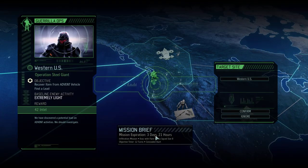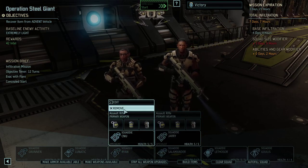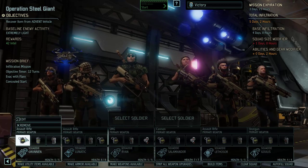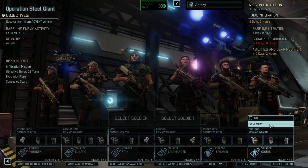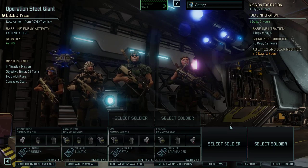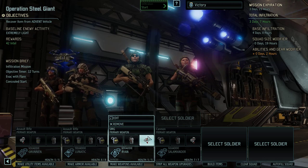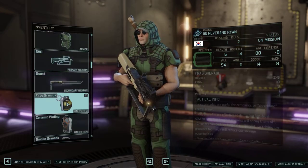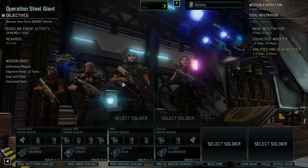New guerrilla operation — we've got three days to recover an item. Let's try it. We definitely cannot bring this many people, so let's remove some from this squad. The specialists need a medkit — we're still over the limit, so let's keep removing people. That's under the limit; I guess we'll go with four people. We don't need this many healing items — give them a flashbang grenade instead. So we'll start infiltrating.